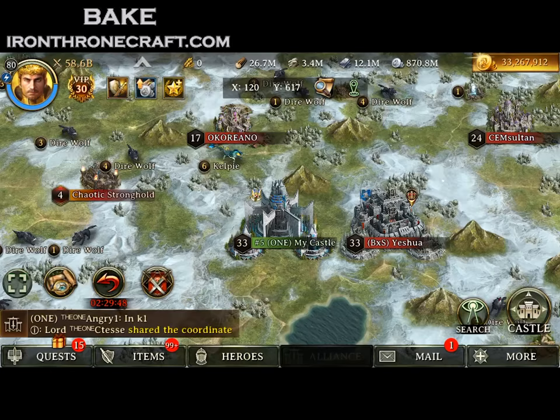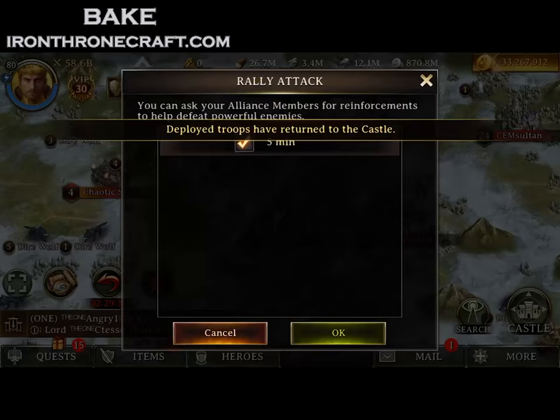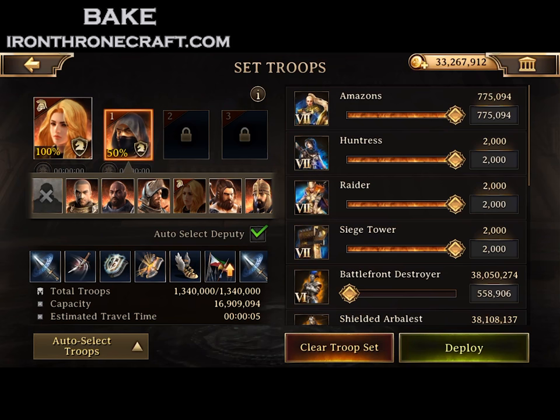As you see right there, 38.5 billion, and he's huge. I try to get a scout on him. The reason we went to Kingdom One is because Yeshua is King of the Kingdom, so I know that he can't be shielded — they can't use an enormous shield on him because he's King. I know where he is.